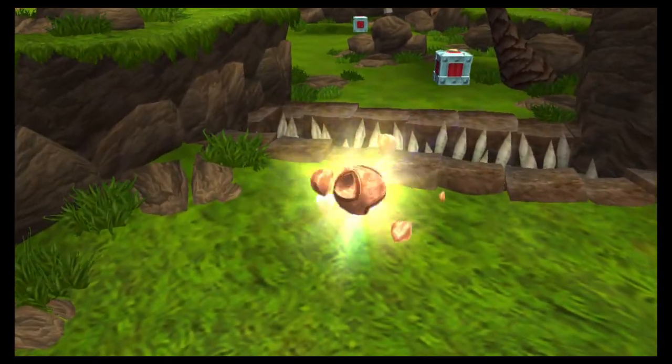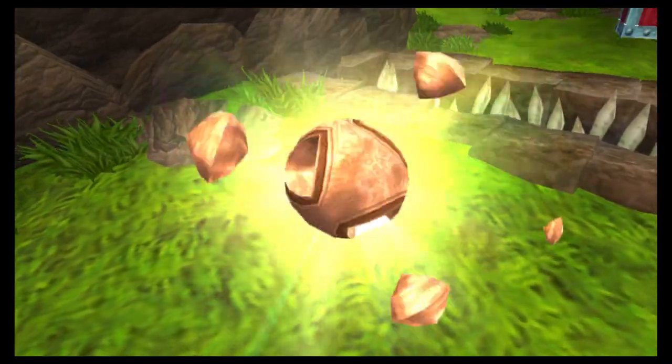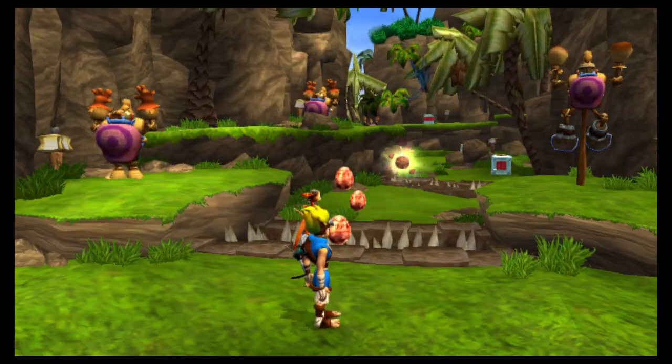This is a power cell — the most important precursor artifact you can find. You need to collect 20 of these so I can power the heat shield for your A-Grav Zoomer.